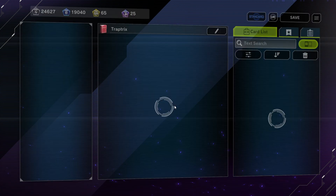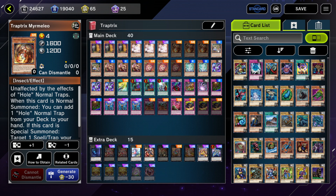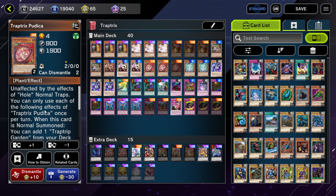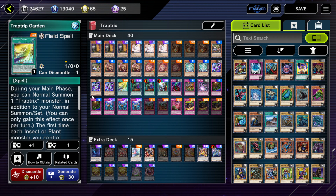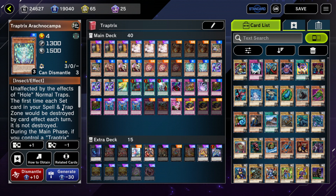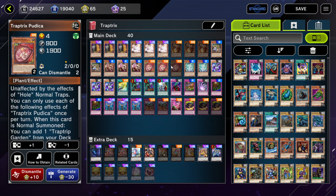Traptrix is a pretty powerful trap deck that, despite the lack of support over the years, recently got awesome new Traptrix cards from the IRL structure deck in both the TCG and OCG. This gave the deck new life and turned it into a trap deck that can also play a mid-range role. For the ratios, we have Mermera for the main starter, Dianoia for an extender, Trap Tricks Mantis, Trap Tricks Pudica which extends even more and adds a level four body while searching the field spell, and Trap Tricks Arachno Campa which also works as an extender and disruption.